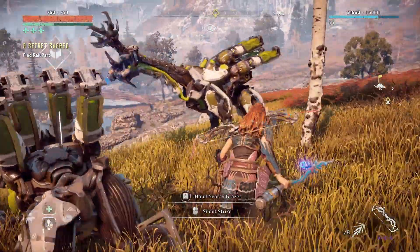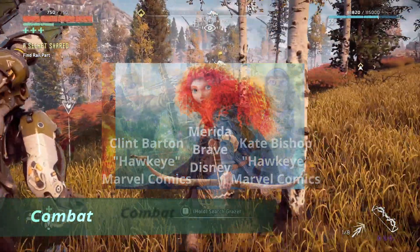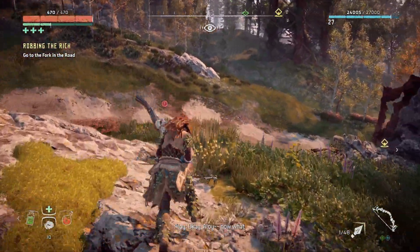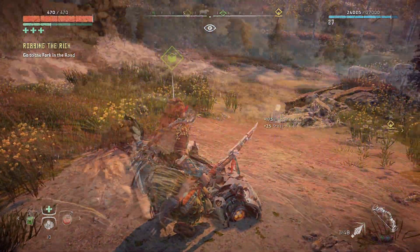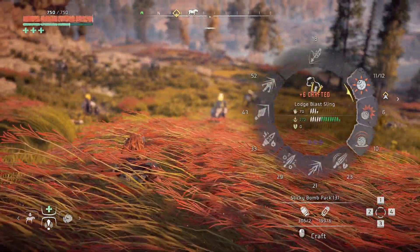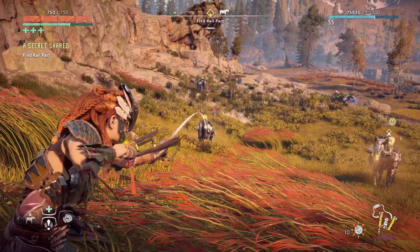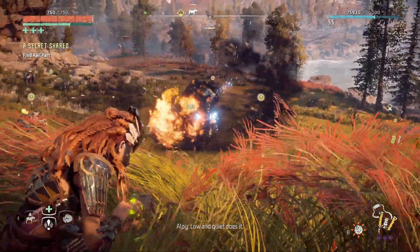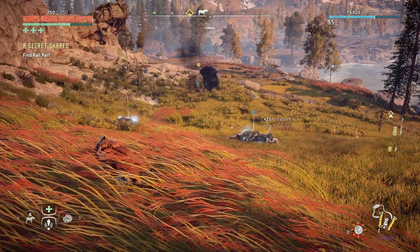As you travel on your journey as Aloy, you'll encounter the real headliners of the show: the Machines. They are remarkably well designed, drawing inspiration from our wildlife from our present day as well as extinct prehistoric apex predators. The combat was well developed, smooth, responsive, and most importantly, very fun. It's a mixture of stealth, assassinations, melee attacks, and projectile weaponry, with heavy emphasis on the last one.